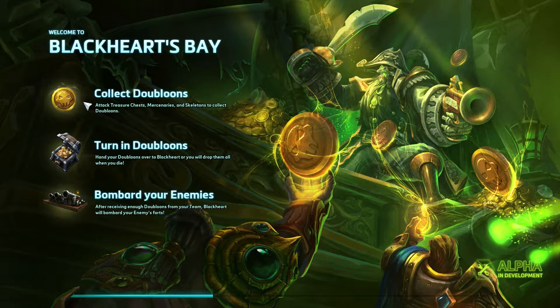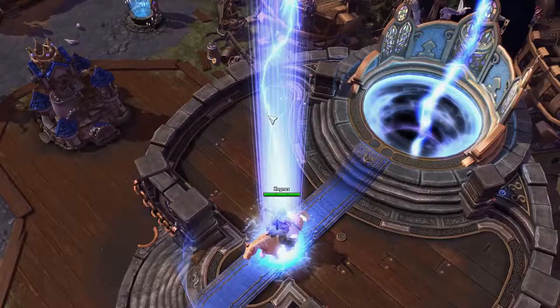Looks like we're spawning onto Blackheart's Bay here. On this map, you've got to collect the doubloons. To get those, you attack the treasure chests, mercenaries, and skeletons. You've got to turn in the doubloons — hand them over to Blackheart or you'll drop them all when you die. Once that's done, Blackheart will bombard the turrets, the forts, and everything protecting their defenses. Allows you to push really, really hard.